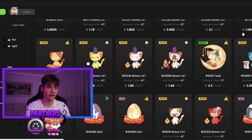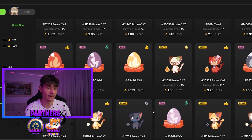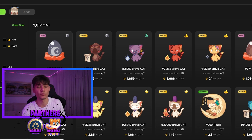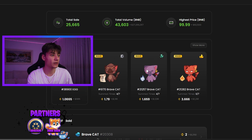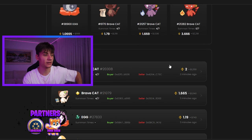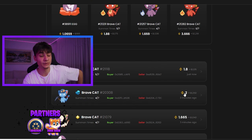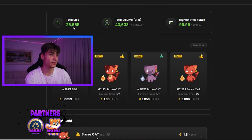We also have eggs and a lot of other items. As you can see, they are selling for quite a lot - 1.5 BNB, 2.3 BNB. The floor price is around 1 BNB minimum. There are also cats and lands coming soon. In the recently listed and recently sold section, someone sold a cat two minutes ago for 2 BNB - that's $1,250.